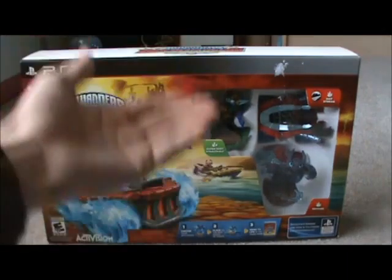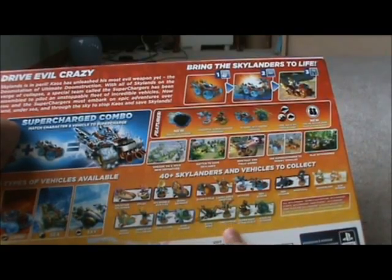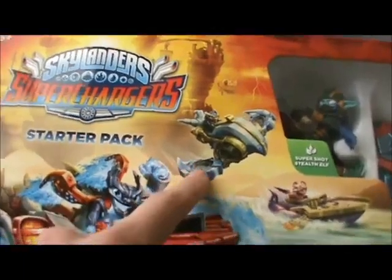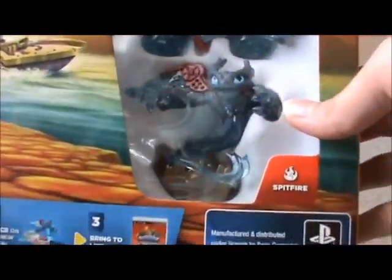So now I'm unboxing Skylanders Superchargers, and with Spitfire I'm only missing three new characters: Diveclops, Thrillipede, and Highvolt. I plan on getting Diveclops and Highvolt next weekend. On the box we've got Spitfire and his vehicle, Jet-Vac and his Jet Stream, and Splat and her Splatter Splasher. On the back we have Super Shot Stealth Elf, Hot Streak — my first vehicle — and Spitfire, one of my favorite characters.